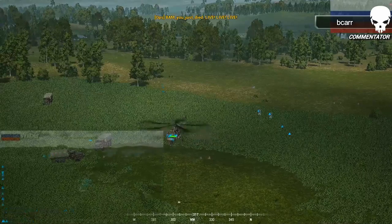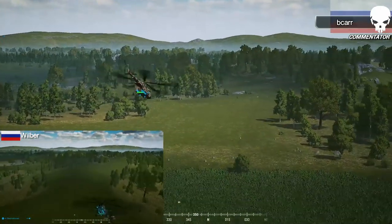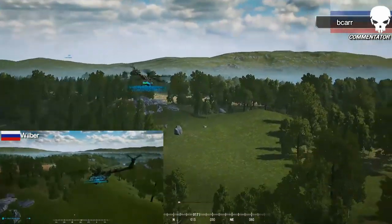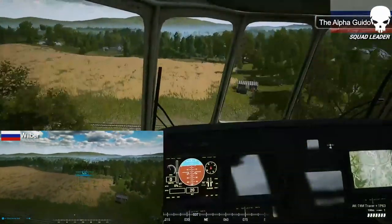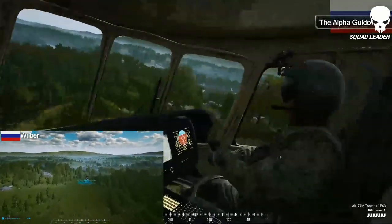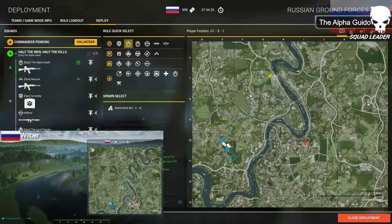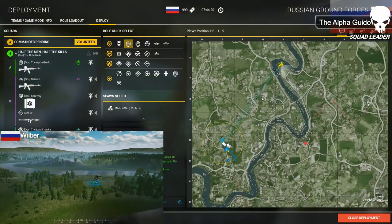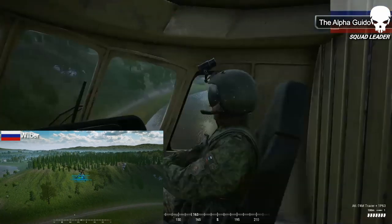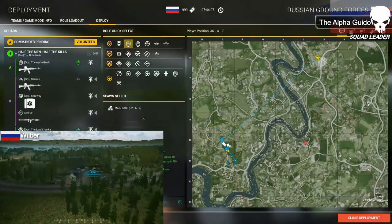The helicopter departs the rally point with a squad in tow. Alpha Guido and his guys are in there. They're proceeding northeast, arching around the radio. That's got to be a nice ride — exciting to make this big move right off the bat, already two clicks out in under a minute. I love riding in helicopters in an op — it just adds the wow factor.